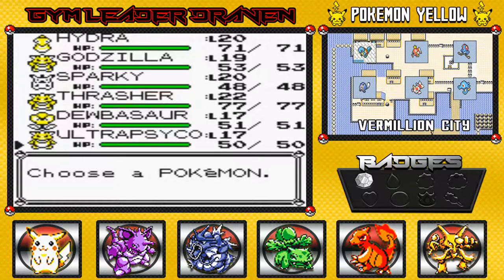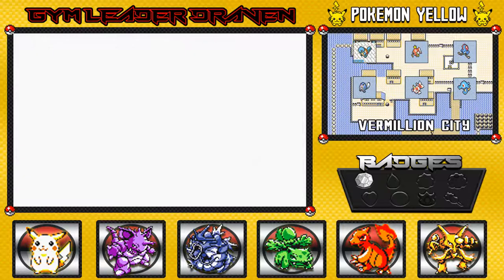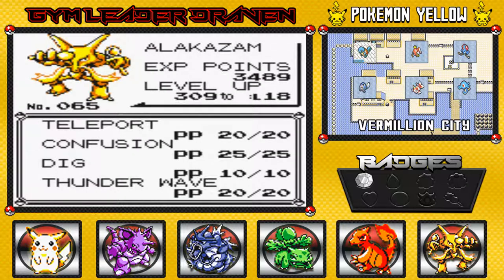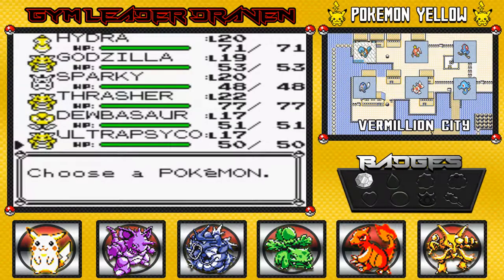Offscreen, I did manage to trade my Abra to my Red or Blue game on my other 3DS. And would you look at this - we got ourselves our very own, very powerful Alakazam. Look at that, its power is through the roof. I did teach it two new moves - Dig and Thunder Wave, just to accommodate its badass features. And I have been training it, using all my Pokemon just to level this guy up.